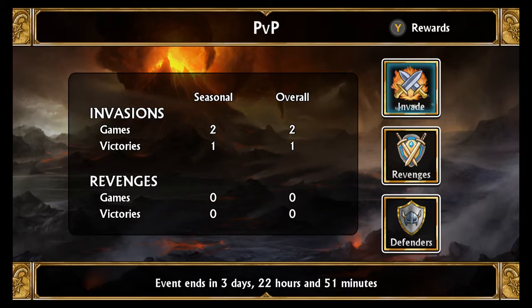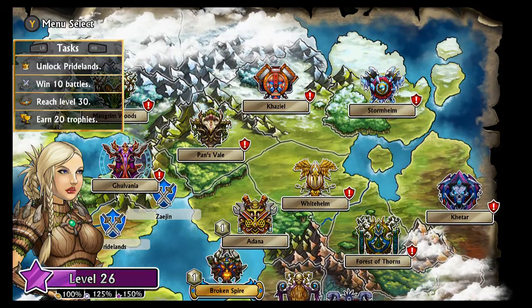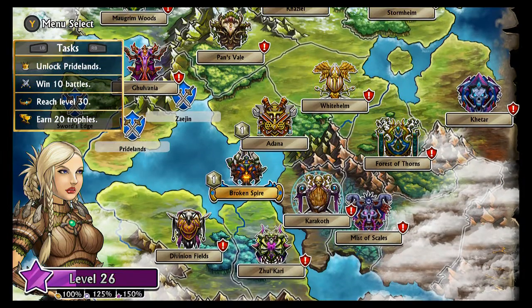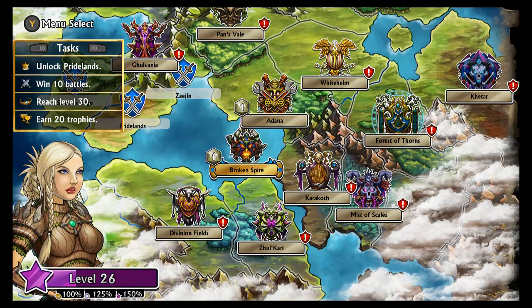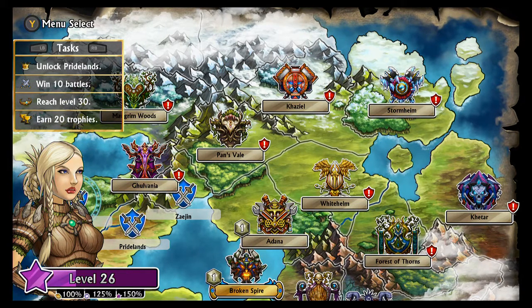There's PVP, which is essentially what you think — you play against another person, or more likely just against someone else's troop setup. But as you can see, this game is extremely long and for free it actually is an extremely long game, so it's pretty worth it. I completed Broken Spire and Adana — that probably took me four or five hours. I'd assume the farther you get out, the harder it is and the longer it will take.